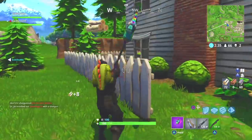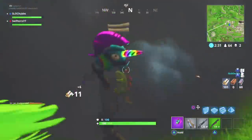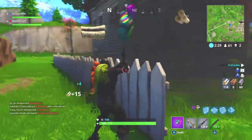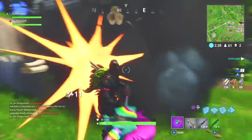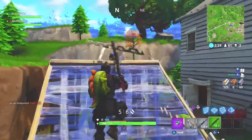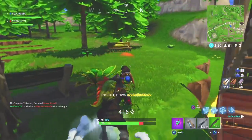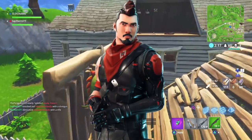All of these skins were found in the patch files for version 3.4, and alongside these skins we can also expect additional character customization options to be released soon, including some Easter themed items. The very first item we're going to take a look at is the Midnight Ops.